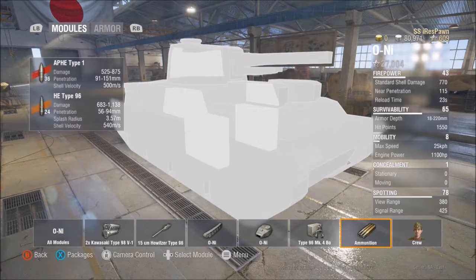Penetration on your APHE is 91 through 151 millimeters, with damage coming in at 525 through 875. Your HE penetration is 56 through 94 millimeters with damage ranging between 683 through 1138. The velocity goes up a little bit higher in the HE, only by 40.